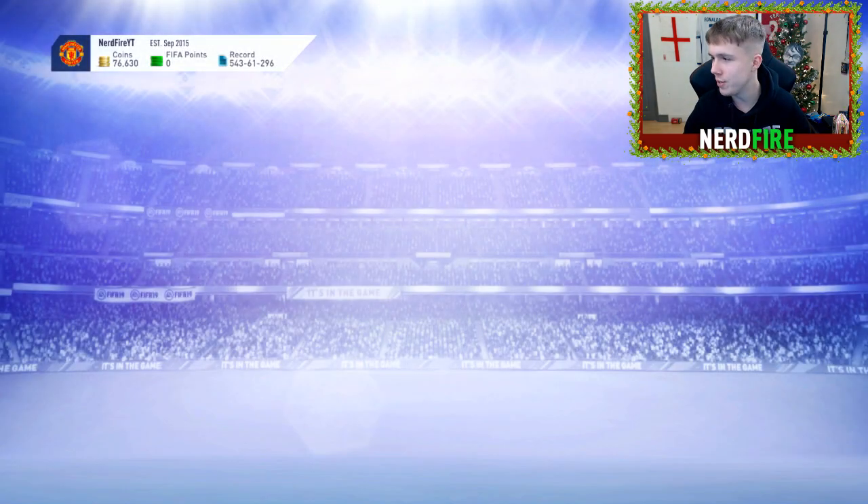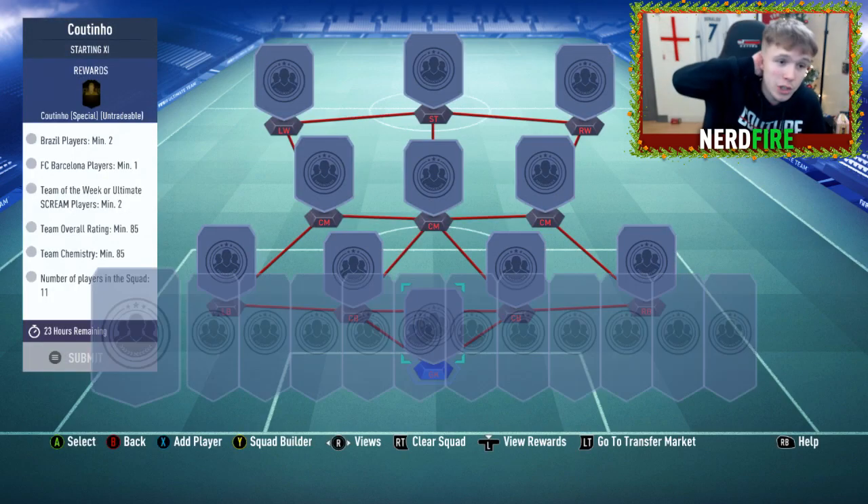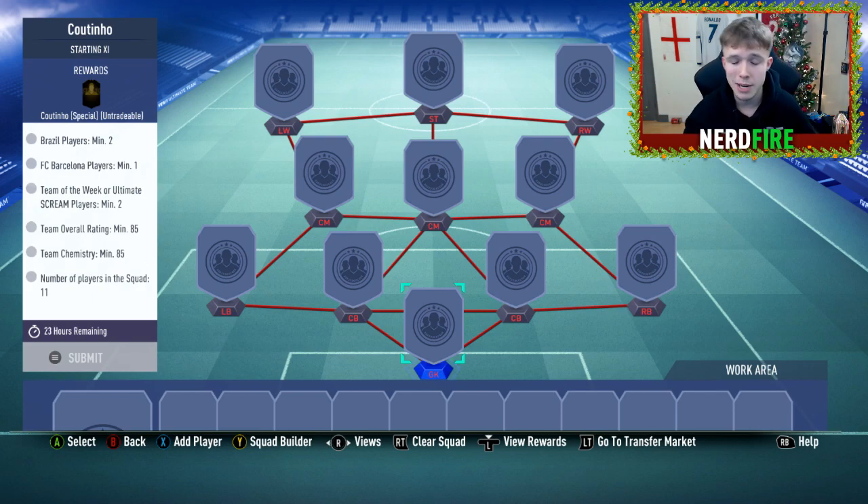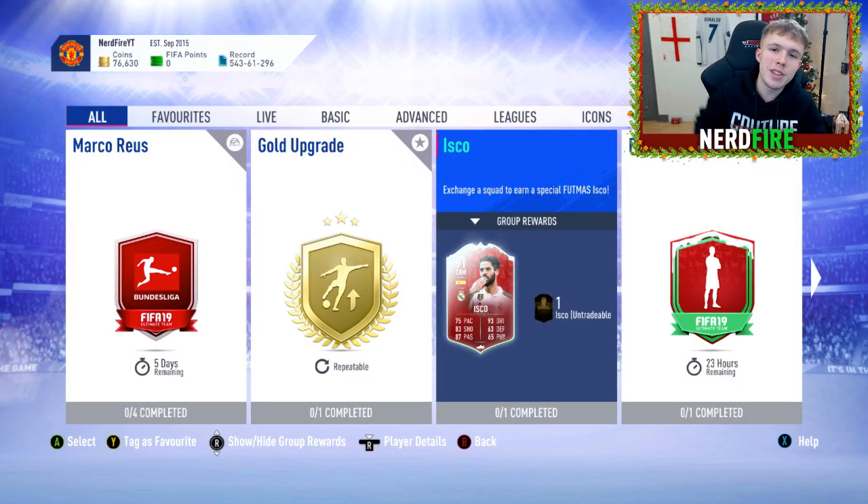Looking at Coutinho's requirements: two Brazilian players, at least one player from Barcelona, at least two Team of the Week or Ultimate Scream players, a team rating of 85, team chemistry of 85, and 11 players in the squad. That's actually not too bad — I expected higher than 85 — so it may well be worth it.